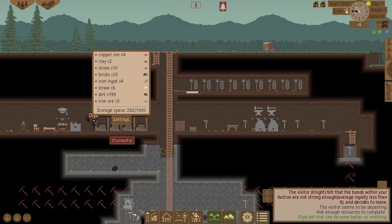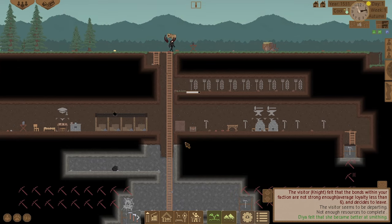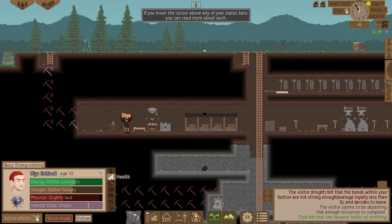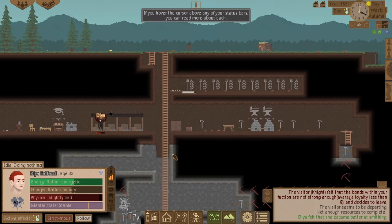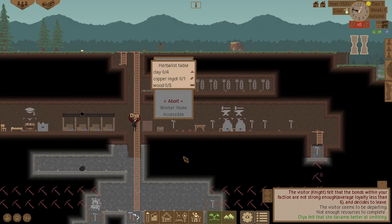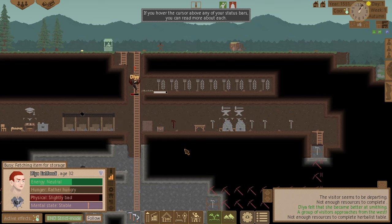Storage looks fine — I've got plenty. Do I have enough copper ingots? I don't think I have. Right, I'm putting the rest of the resources down anyway. We've got some visitors — a group of visitors approaches from the west.